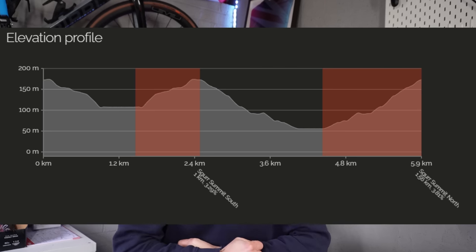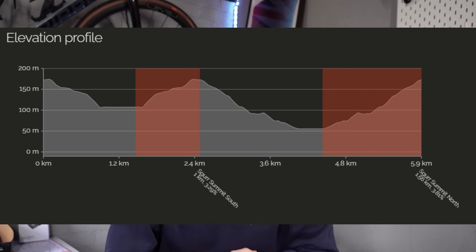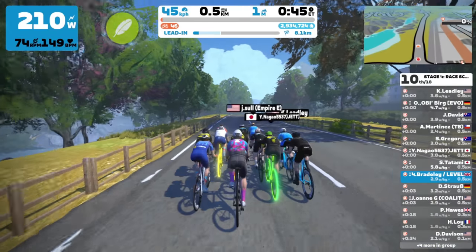Welcome back. Today we're on the course which was used for round two, the climb of the UCI Cycling Esports World Championships just a few weeks ago. It's on the City and Skirr course. This is also the course used for stage four of the Z Racing series, which I have really loved doing over the last couple of months. Go and check out ZRacingZwift.com/racing. Stage four is on this course.